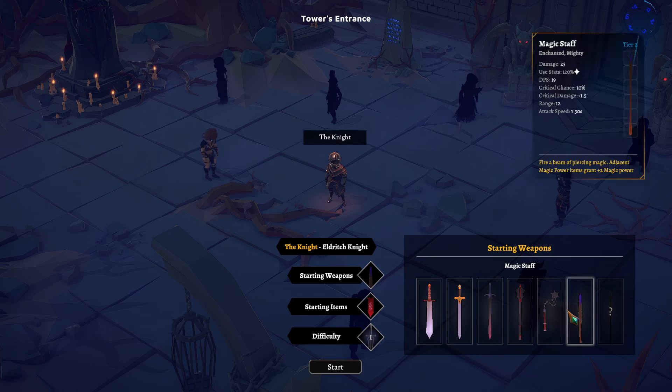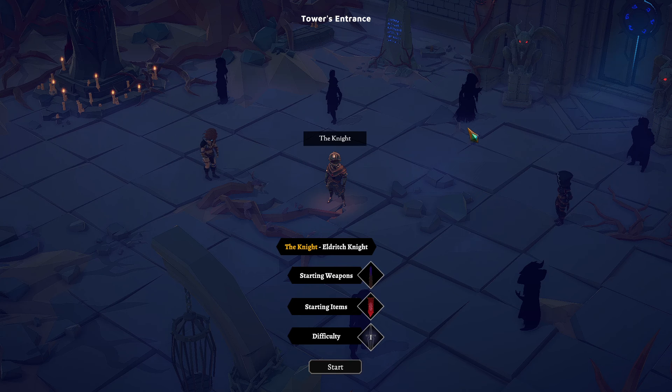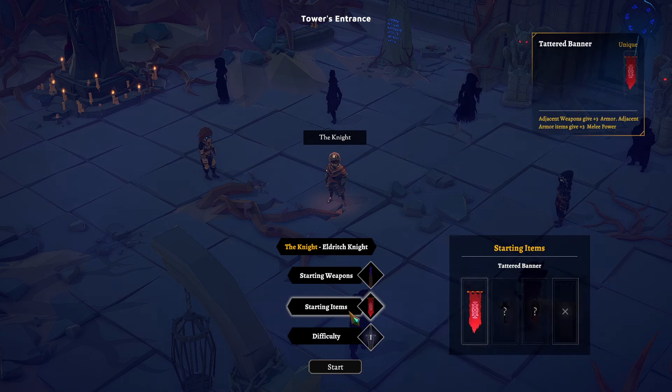Flail — attacks cause a burst of spikes. Or the magic staff — fire a beam of piercing magic. Adjacent magic power items grant plus 2 magic power. That sounds fun. We are a knight, but I don't really care.